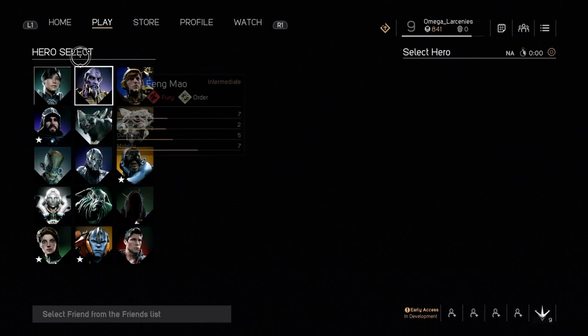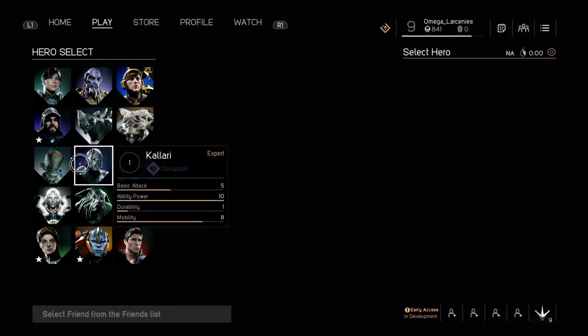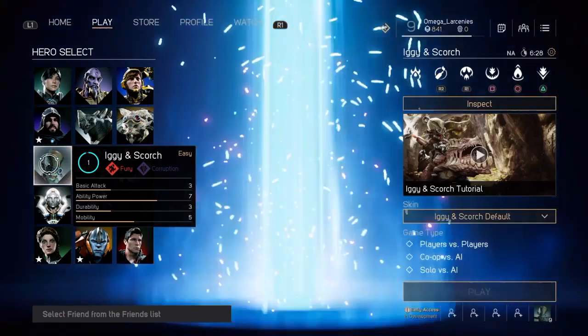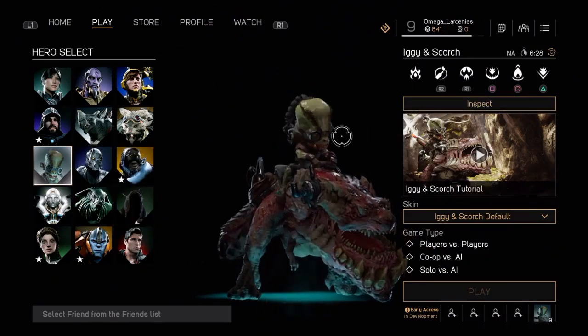If you're curious about the game, please check the link in the description below for a breakdown of Paragon. Looking at it honestly, none of them are really the one I want to do. But on April 21st, they released a new character — his name is Iggy and Scorch. So let's pick on them and let's see the models.